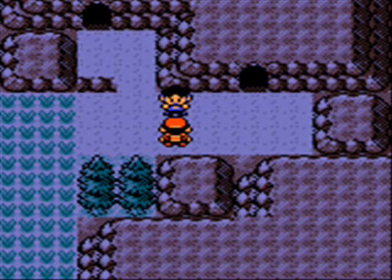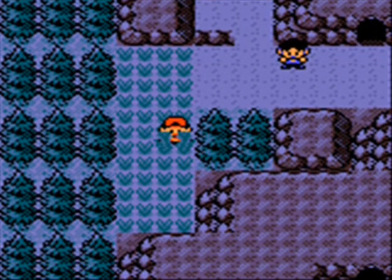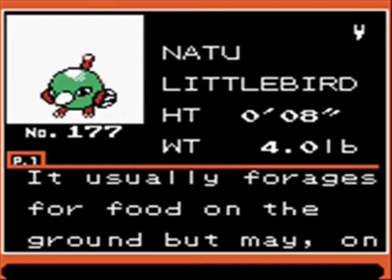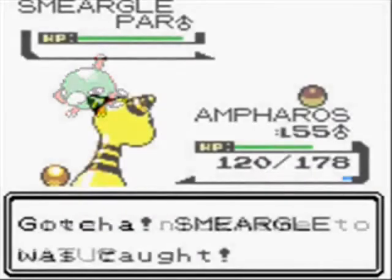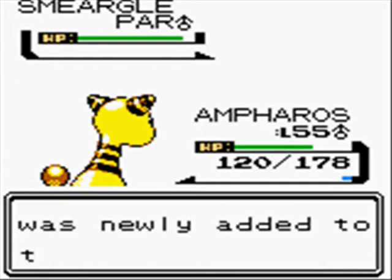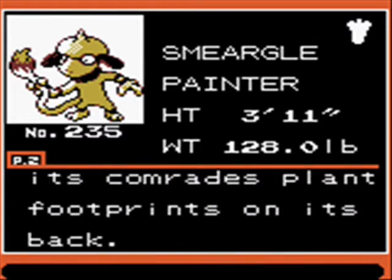Here you can find some Natu and, rarely, some Smeargle — and this is the only place you can catch Smeargle in the entire game. I decided to catch a Natu first — why not. Then we catch a Smeargle, for novelty purposes, because I won't actually use it.